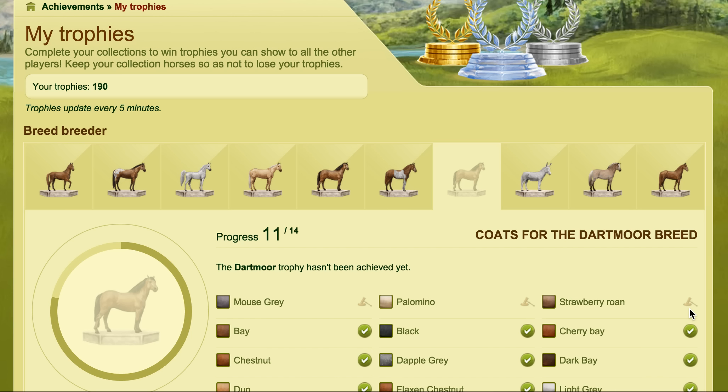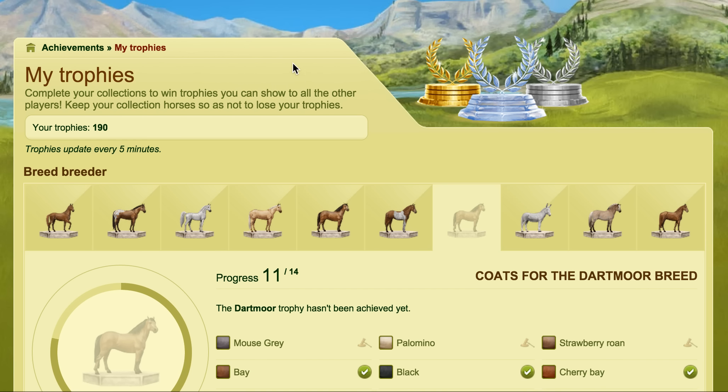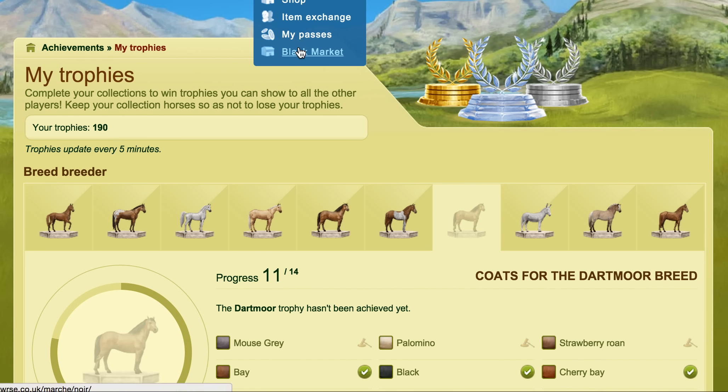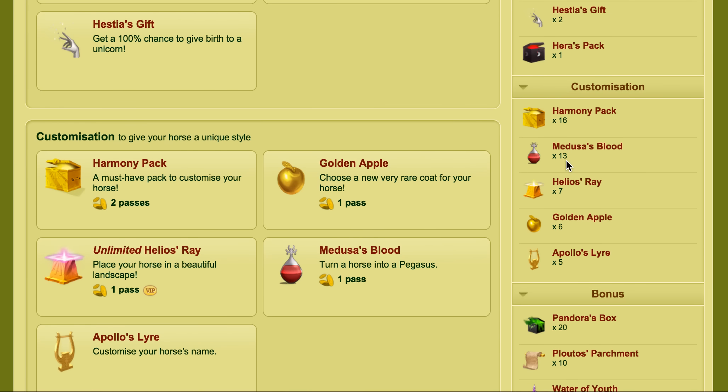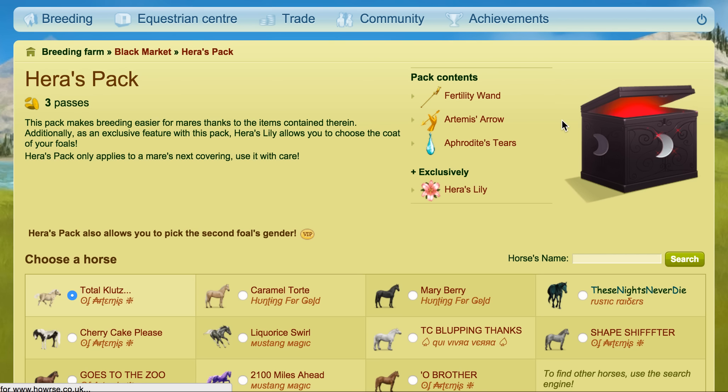I could breed some Dartmoors over and over again until I got them, but there is a quicker way of doing that — one of the ways is to use a hair pack. This will cost three pallets unless you have some in stock, but sometimes it's cheaper than buying the foals or the coat colour specifically out of direct sales. The benefit is that you can then resell the spare foal, so you can make a benefit from having the fertility wand out of the hair pack.